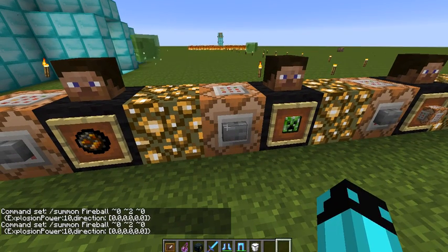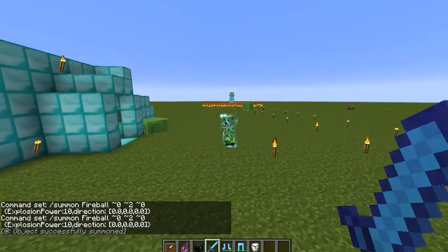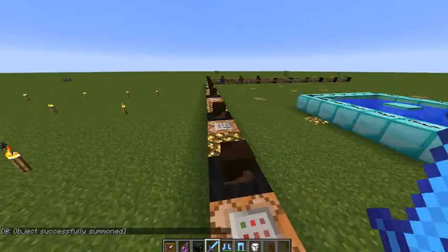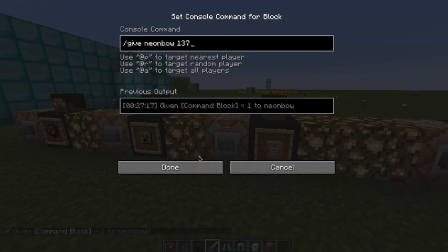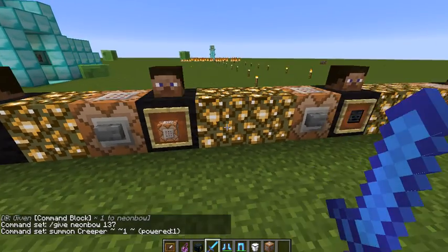Next: charged creeper. My absolutely favorite — okay, maybe not. I have a favorite in this command video. Command block, which is one, two, three, seven — I forgot. Slash summon — you don't have to do slash — summon creeper, squiggly, squiggly, one squiggly, powered. Just type that and you can pause it.